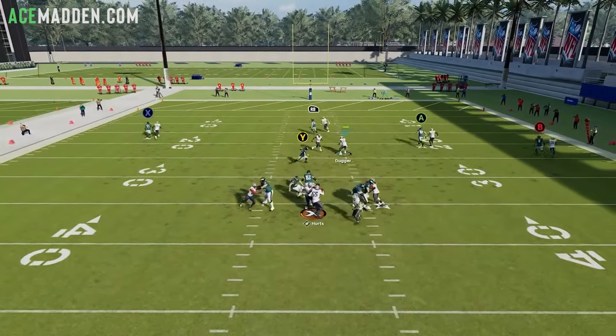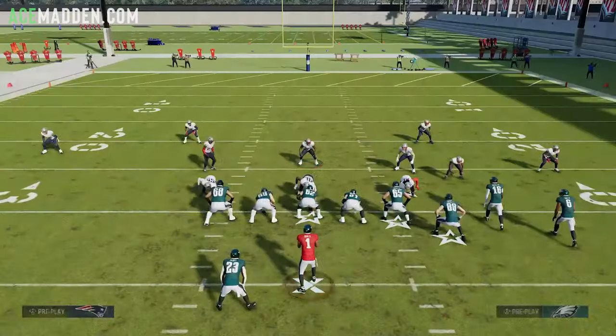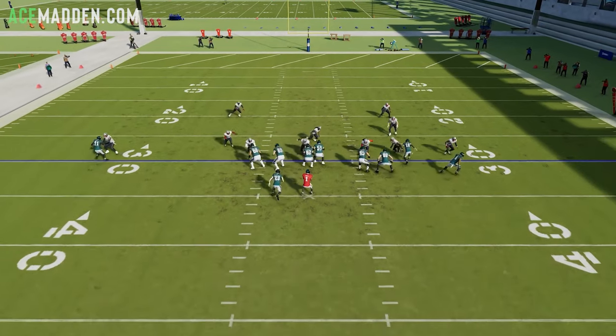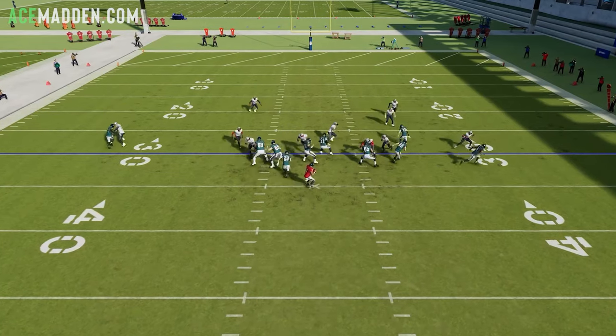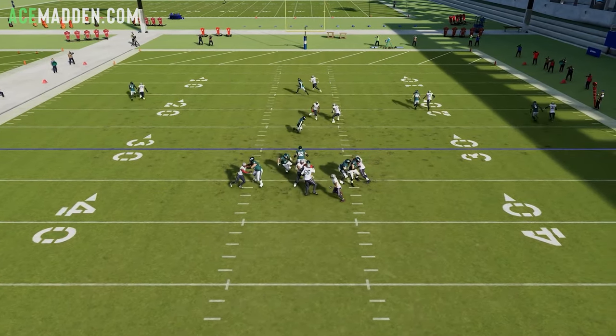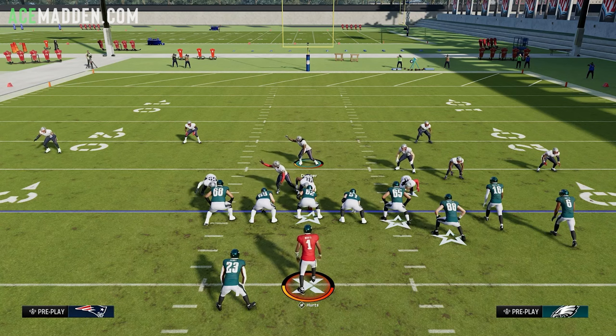As you can see, we had basically three guys come in that time. Let's go to instant replay — the defensive tackle came in somehow, and the slot cornerback came around. This is overall the best way in my opinion to defend bunch.